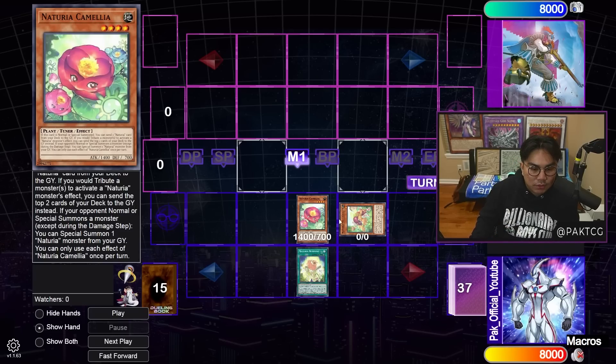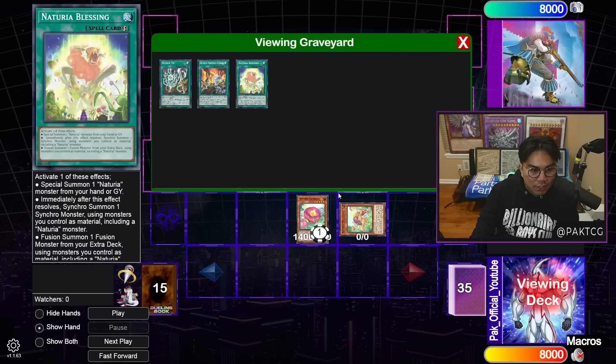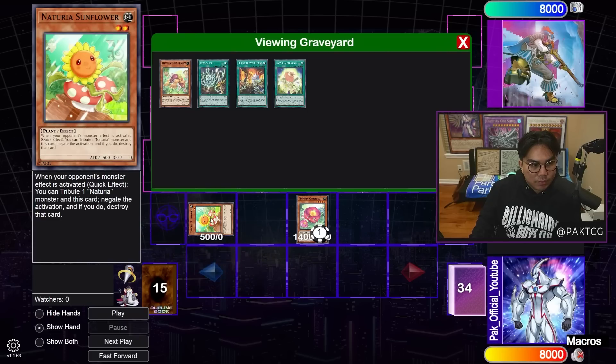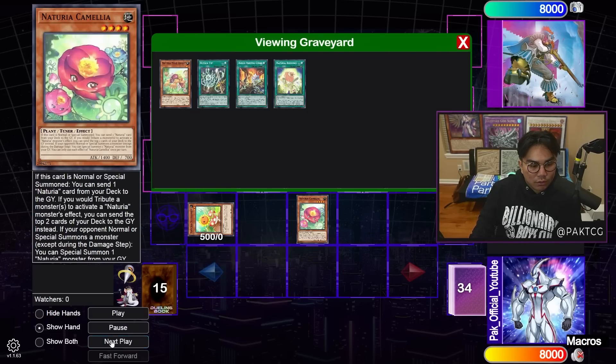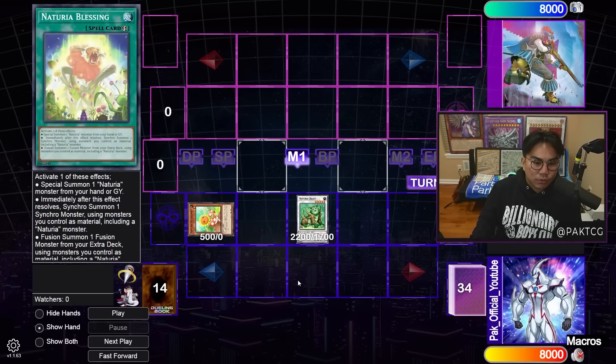So in this instance, I summon back Mole Cricket off Blessing and use Mole Cricket's effect to mill two cards. It has a lot of really good synergy with Runic Engine because the Mole Cricket off Camellia can actually mill your Runic Engine, so you're able to dig deeper and draw more cards. Mole Cricket then summons the Sunflower, and we use Mole Cricket and Camellia to make Nappies, then use Mole Cricket's effect to bring itself back.